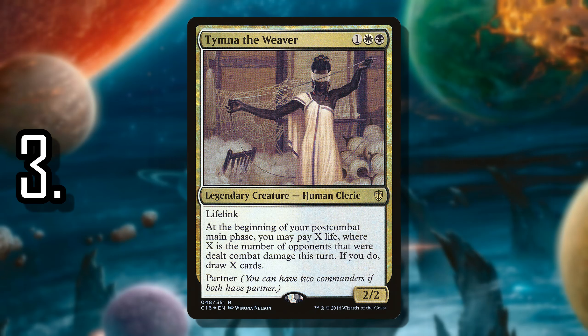Number 3 is Tymna the Weaver. Tymna is just a consistent card draw engine — not something that gets out of hand, but she does enough. You deal combat damage to players, pay life, and then draw cards. Tymna is cheap enough that she sees consistent play in competitive EDH, and not just in the typical four-color Breakfast Hulk variants. She can be combined with a lot of other Partner Commander options. Being only three mana means you can get her out consistently, attack, and start drawing cards. Even outside of competitive EDH, if you're playing a life gain strategy, you have a way to gain life and reward yourself for dealing combat damage. Being cheap means you can get this ability on a creature earlier and attack earlier — it's just a really well-designed option.